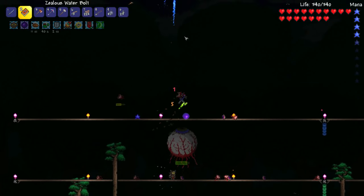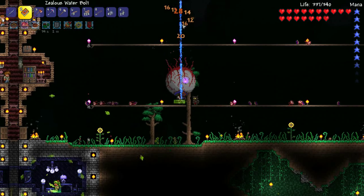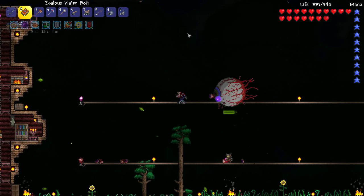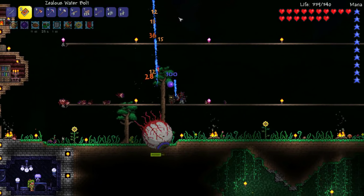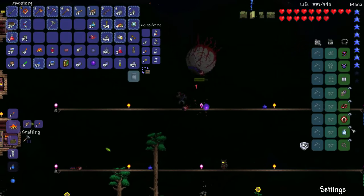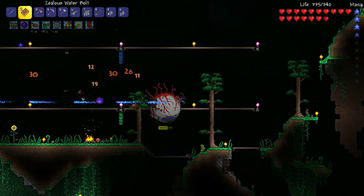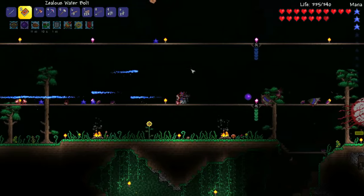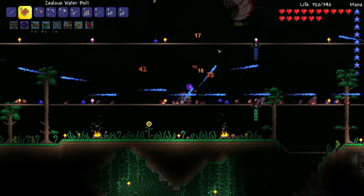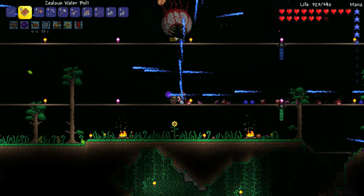As you can see, we're taking like no damage from him. Poor Eye of Cthulhu — you used to be so strong. It's a good chance to get some more resources, and we'll get some more Cthulhu shields to sell. Another benefit is we might get a better modifier — we've got melee speed; it would be nice to get damage. Okay, it's about to power up. I could have made a pretty easy box for the water bolts to bounce around in, but I don't want to be too cheesy.